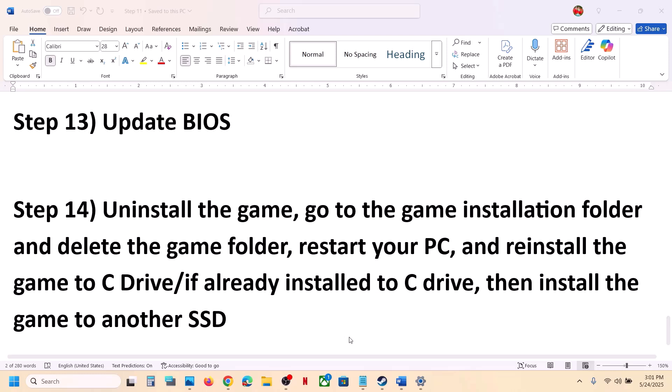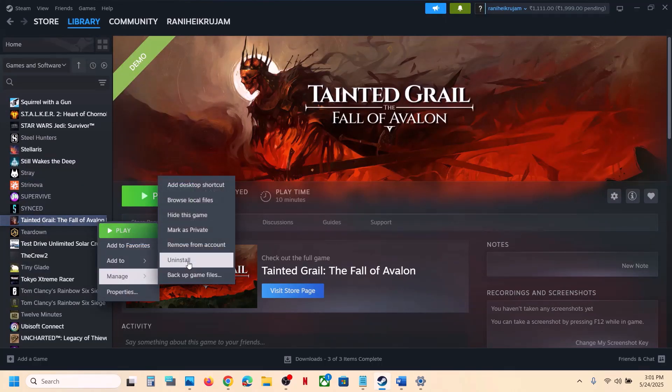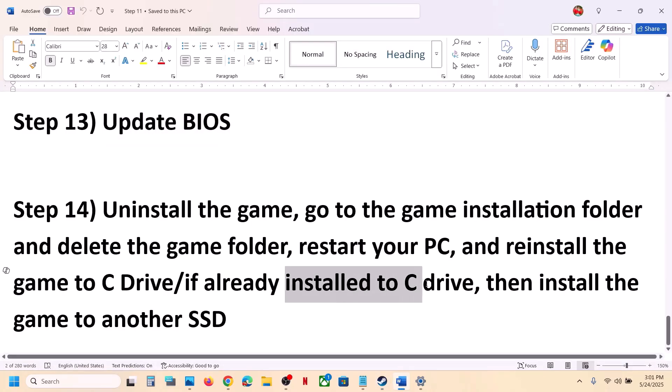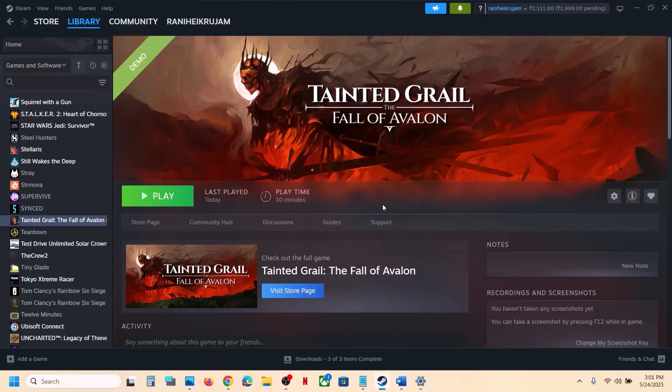The last step is to uninstall and reinstall the game to a different drive. Right-click the game, select Manage, then Uninstall. After uninstalling, try installing the game to the C drive if it was previously on another drive like D or an external drive. If the game is already on the C drive, try installing it to another SSD. One of the steps shown in this video should help you run the game successfully on your Windows computer. Thank you for your time — please like this video and subscribe to my channel.